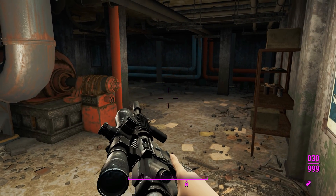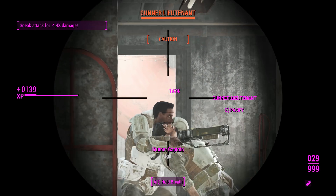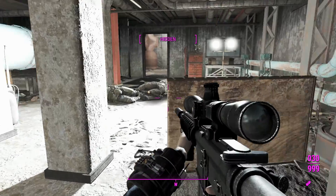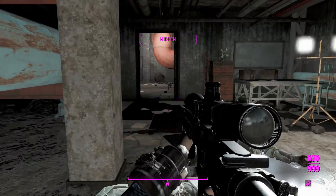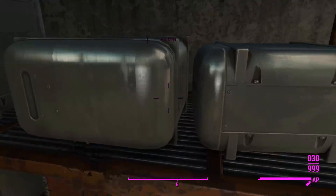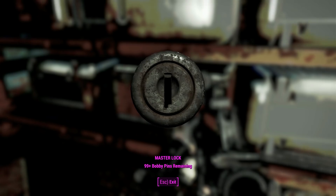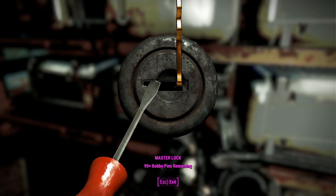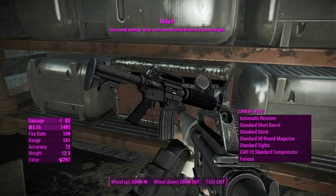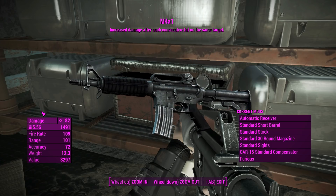Now I'll show you how to obtain these weapons, since they're placed within the map. Here we are in the Gunner's Plaza basement — if you don't know where that is, you haven't played enough Fallout. To get the M4A1, you don't need to kill everyone — just go to the weapon trunk hidden amongst the boxes. It's a Master lock, so bring Cait if you can't pick it yourself. Inside you'll find an M4A1 with the Furious legendary effect — a brilliant effect on an automatic weapon.